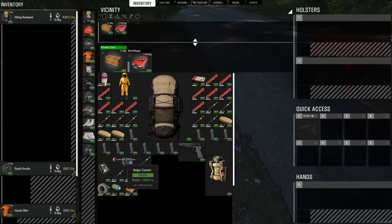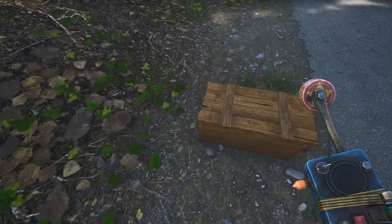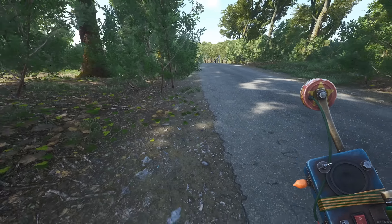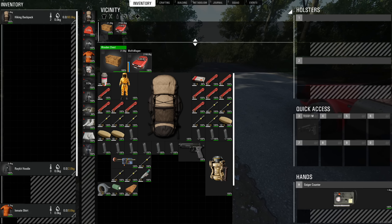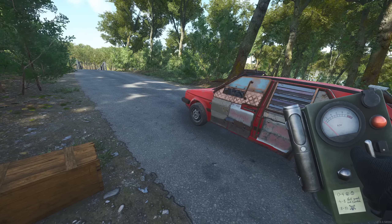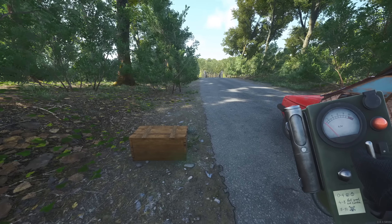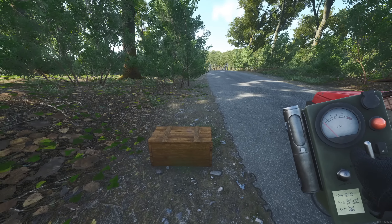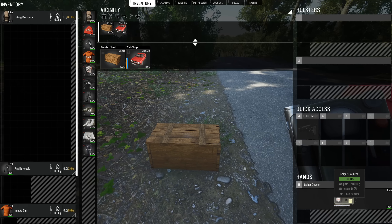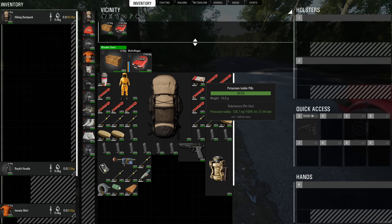Looking in our box, firstly we have the geiger counters. The improvised geiger counter you can actually make - when turned on you can hear if there's radiation, but it's only audio-based. The analog geiger counter, when turned on, will tell you how close you are to something radioactive both by sound and visually on screen, showing how radioactive something is.